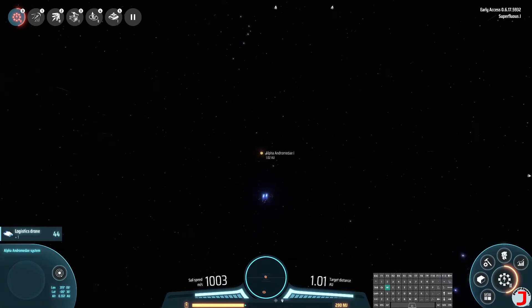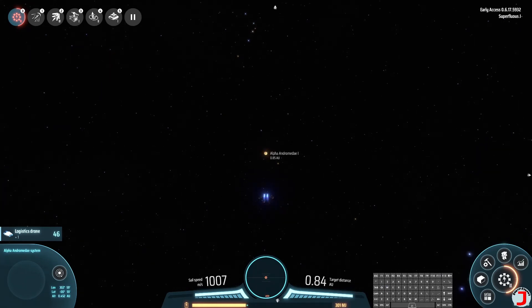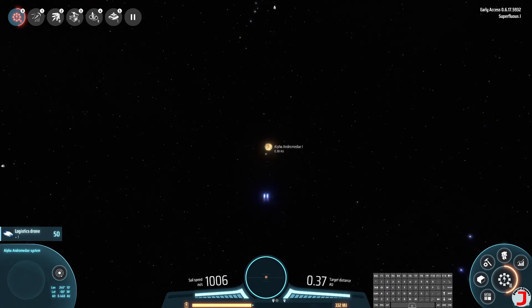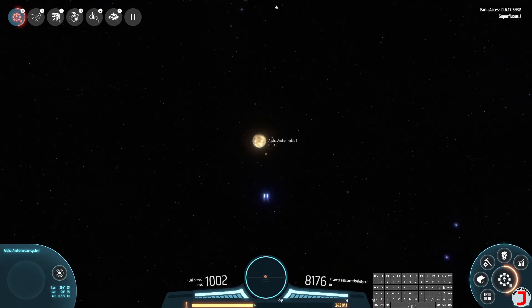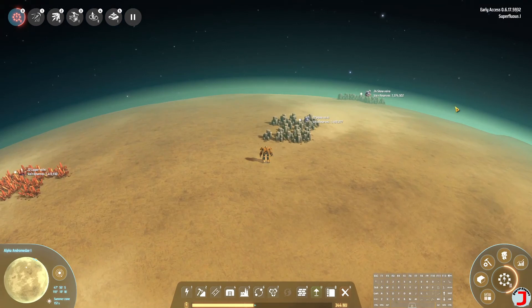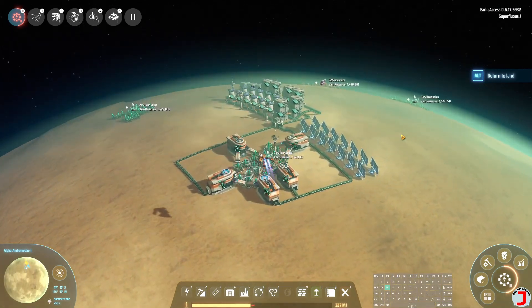Sorry about that stealth edit. The idea here is to set up Alpha Andromeda One as our smelting world. This is where going forward all smelting will be done. Once I set this up, I'm actually going to go back to the home world and remove all smelting from it, because we're going to do everything via logistic towers. We're no longer going to be smelting on our home world. That's the beginning of the untangling of the spaghetti is what that is. I don't know where anything is - oh, we're actually fairly close. It's right over here. We're going to start this whole rig rolling.